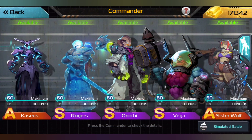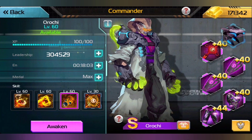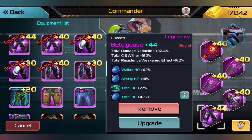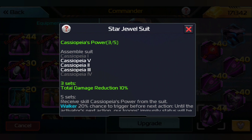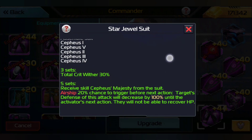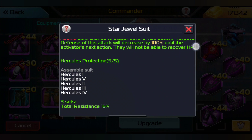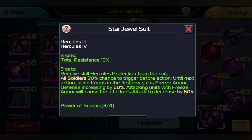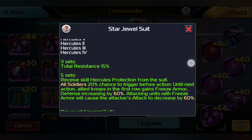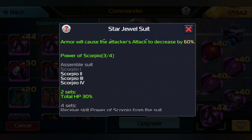A little bit more penetration is really fantastic for commanders like Orochi, especially when you get more guaranteed hit abilities on him. So we have Cassiopeia's Power — total damage reduction plus 10%. We have Cephas Majesty — this will allow us to stop re-heartened and other commanders from recovering health and allow us to fight elves a little bit easier. The Hercules Protection is nice because it will pretty much make it so the enemy can't hurt us as much, although I might be switching out Hercules for Light of Gemini.